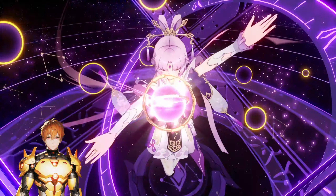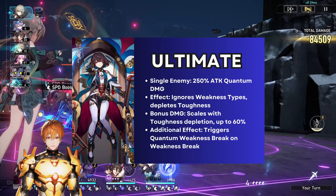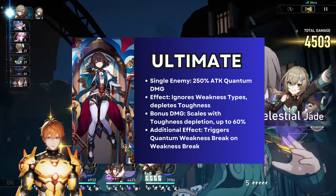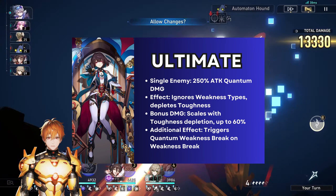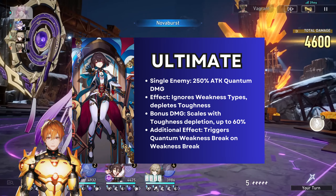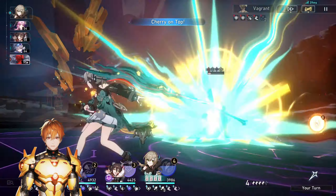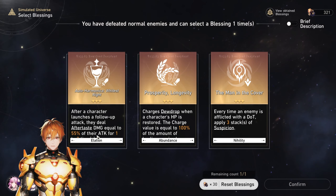Her ultimate is very powerful. It deals quantum damage based on her attack to a single enemy, and this attack ignores weakness types and depletes the target's toughness. When the enemy's weakness is broken, the quantum weakness break effect will be triggered. The more toughness depleted, the higher the damage — up to 60 percent. The weakness break value of this ultimate is 120, which is extremely high, and its energy cost is also 120.